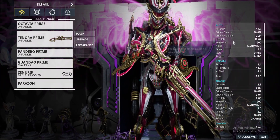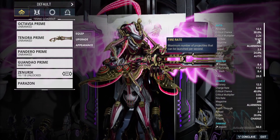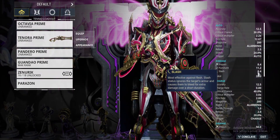Here's a look at the Tenora Prime and the stats as well. It has a 30% Crit Chance, 2.2 Crit Multiplier, 12 Fire Rate, 2.5 Reload, 24% Status, 8.4 Impact, 11.2 Puncture, and 8.4 Slash.